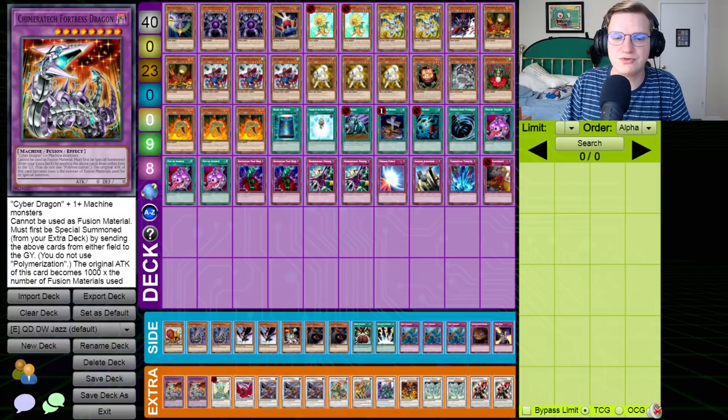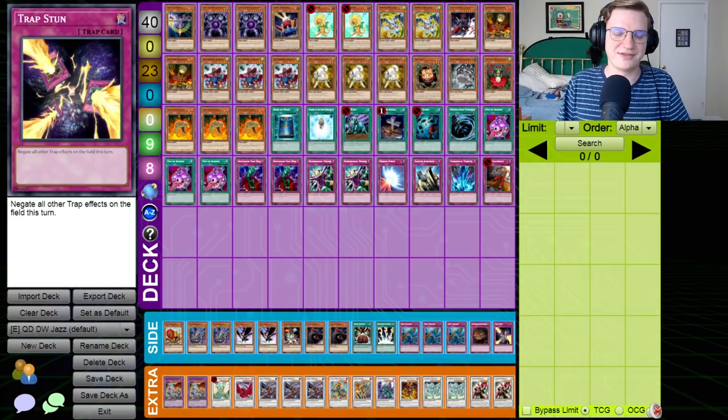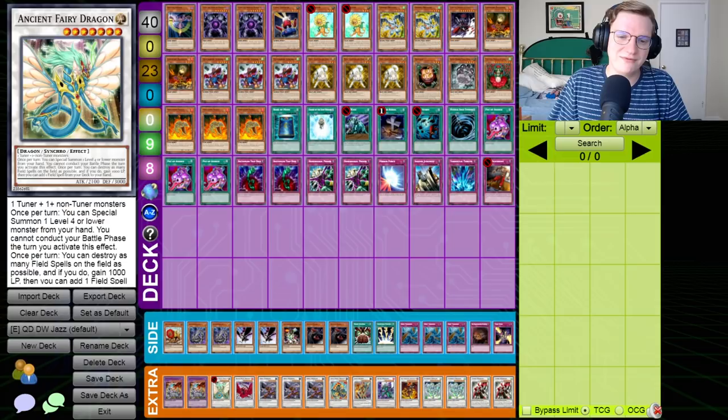Trap Dust Shoot. In the side deck, we've got Botanical Lion as an additional Lonefire Blossom target. We've got two Cyber Dragon for our Chimeratech Fortress Dragon, which will come up in this match for sure. We've got double D.D. Crow, Legendary Juju-Jitsu Master, double Vanity's Fiend, Brain Control, Lightning Vortex, triple Dust Tornado, Transmigration Prophecy, and Trap Stun. And in the extra, we've got two Chimeratech.